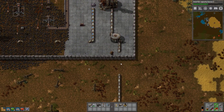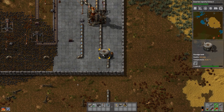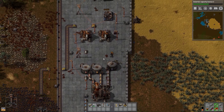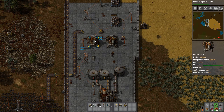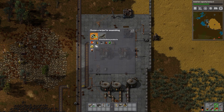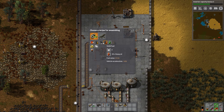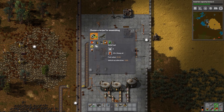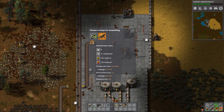Down here I have something a bit more complicated. I have an oil line going from way out in the desert up here, and the oil is being stored in this storage tank. A bunch of crude oil is being pumped into this refinery, which is making three different products: heavy oil, light oil, and petroleum gas. I have this set up going into chemical plants to make a variety of things. You can click on these chemical plants and have them make whatever you have recipes for — things like sulfuric acid, batteries, sulfur, plastic, or solid fuel, which has a lot more fuel density than coal. Also lubricant for engine-related stuff, and flamethrower ammo, which is very important because flamethrowers are awesome.